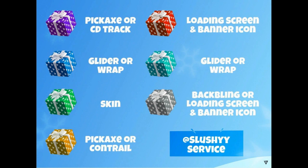Every green one will contain a skin because there's only two of them and there's two skins going to be unlocked. Every gray one will contain a back bling, loading screen, or banner icon. And every golden-ish yellow box will contain a pickaxe or a contrail.